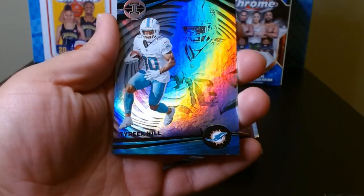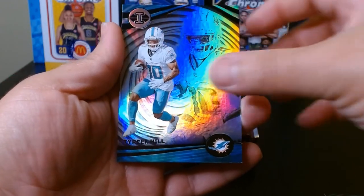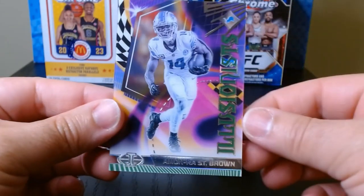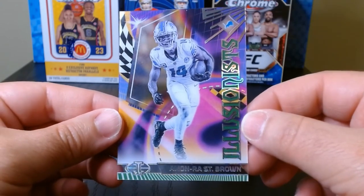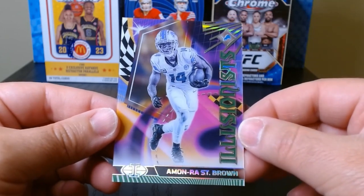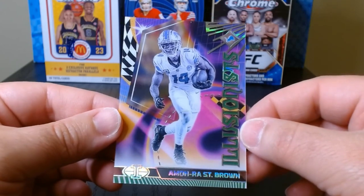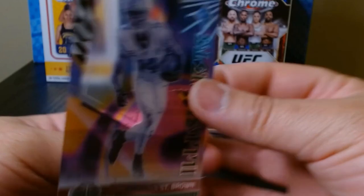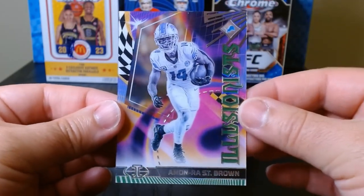We got Tyreek Hill here. In the blaster you get some exclusives which are acetate - emerald and this one is the Illusionist of Amon-Ra St. Brown. There's the back - nice looking cards. I'm always a fan of the acetate cards.